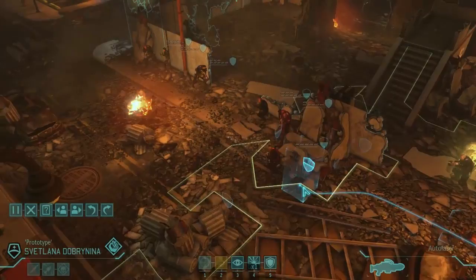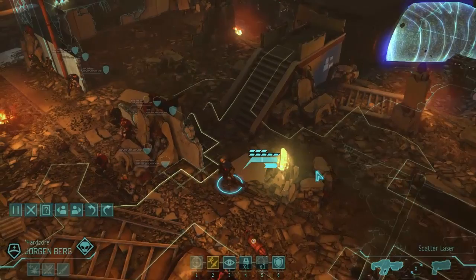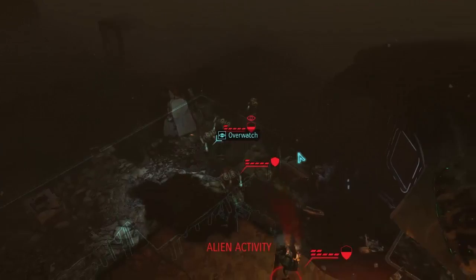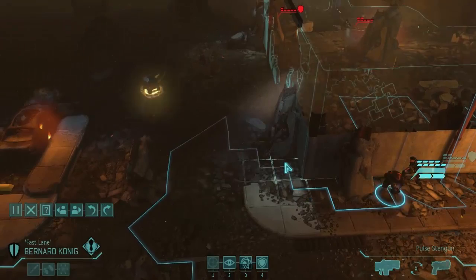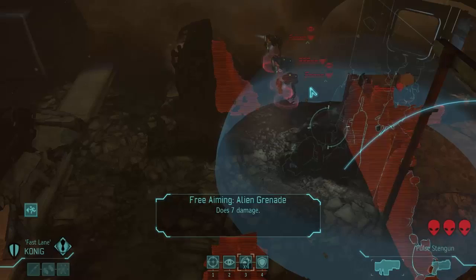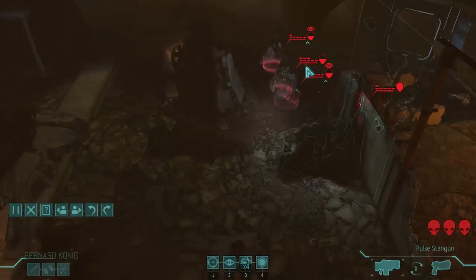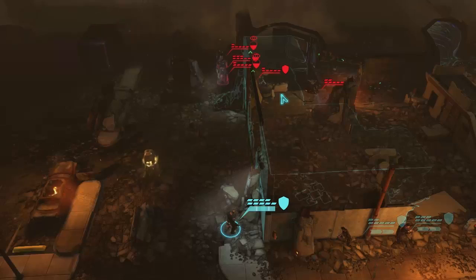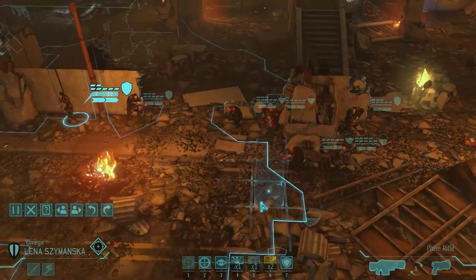There they are — a pack of floaters appears at the end of the turn. There are a lot of overwatches happening, but we can deal with that. Koenig moves around where he won't be overwatch-shot and lobs a grenade to blow up all their cover. It all blew up — that was awesome. That's like six exposed floaters — time to start taking pot shots.